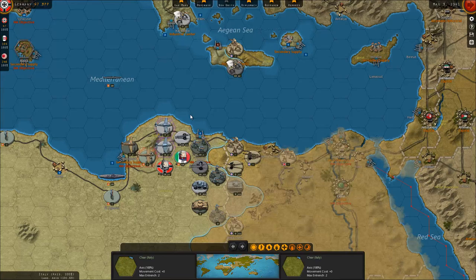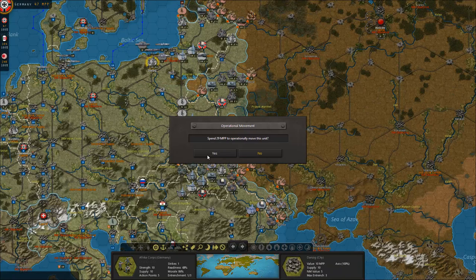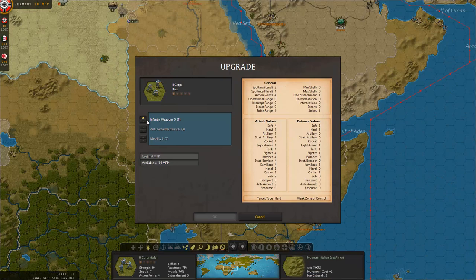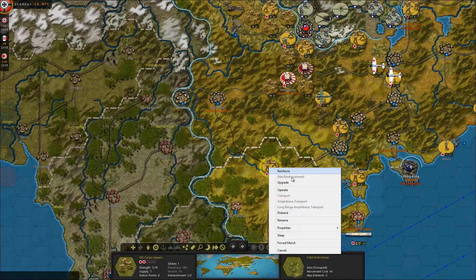We've taken care of Africa. Maybe I can actually upgrade this corps — yes I can. Excellent. Can't do anything with the other guys so far. There was this one corps here that I can actually operate — not to Africa, but it's going back here. Let's see if we can upgrade these guys as well. It's also pretty important for these garrisons to get infantry weapons over level one, because I desperately need these guys to be able to dish out some form of damage.